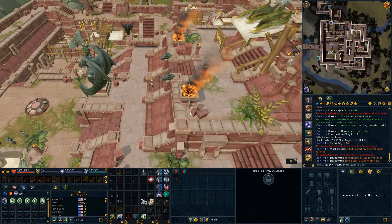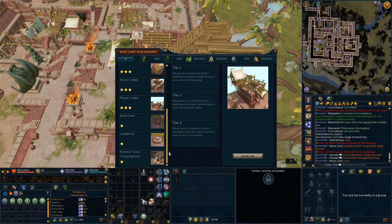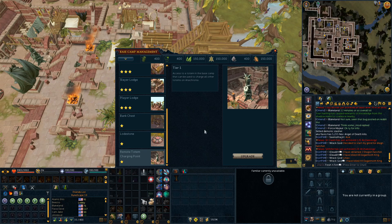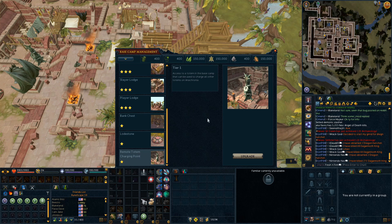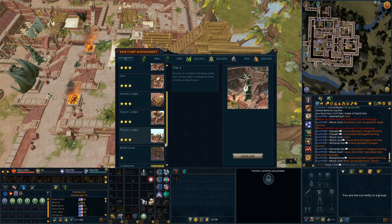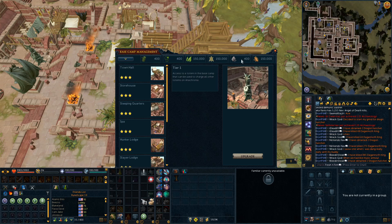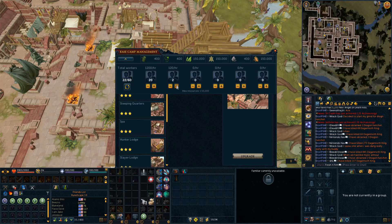Once you have all three, you can combine them and then bring that totem fully constructed to Giles here. This is where you're going to need some pretty high stuff from the base camp. You will need 150k of stone, wood, and vines, as well as a tier 3 town hall and a tier 3 storehouse to build the totem charging point. That is a bit of a high amount of things that you need to have done with the base camp. It has been out for a while so most likely most people will have that completed, but you might not have had the resources stocked up. You will need 150k of those three resources alongside tier 3 storehouse and tier 3 on the town hall.